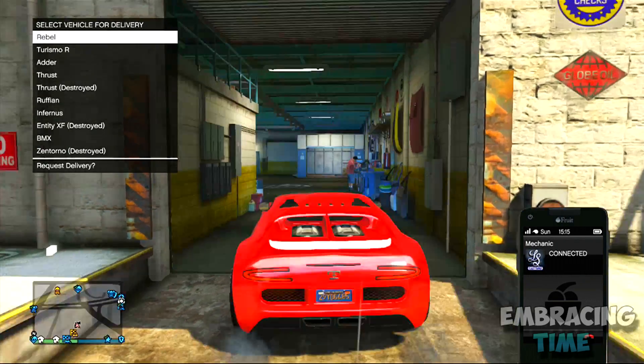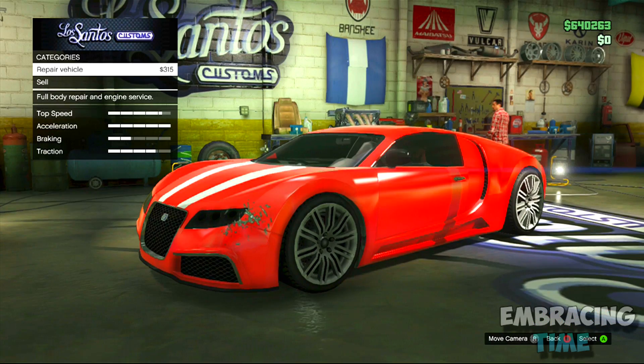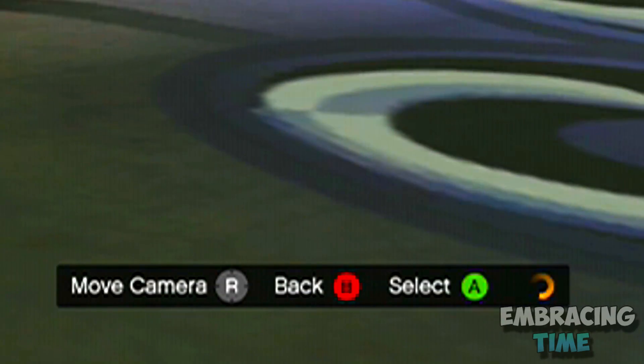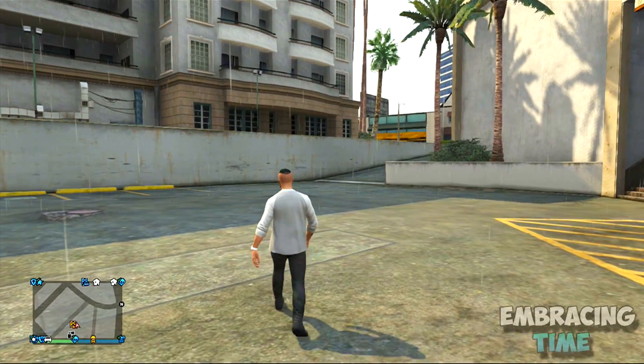Once in Los Santos Customs, click A on the Rebel, then click Right on the D-pad. From here, hover over Sell but do not sell it yet. You must wait for the orange circle in the bottom right-hand corner to disappear, and as soon as it's done spinning, you can sell the vehicle and you will get the full price of your car. That's pretty much it for this money glitch.